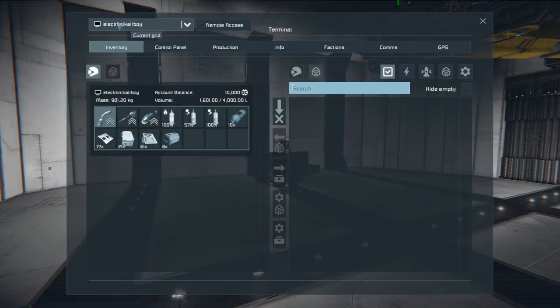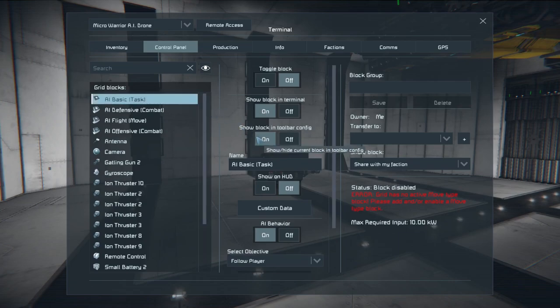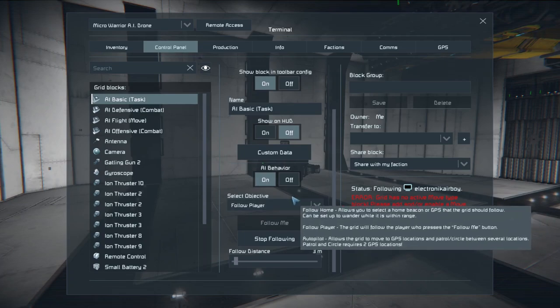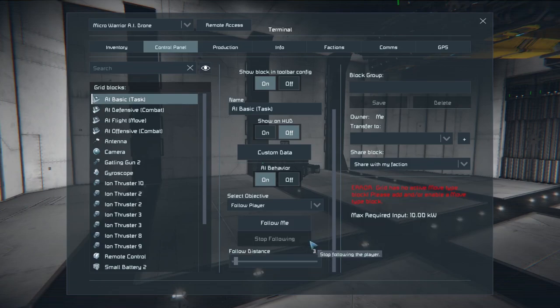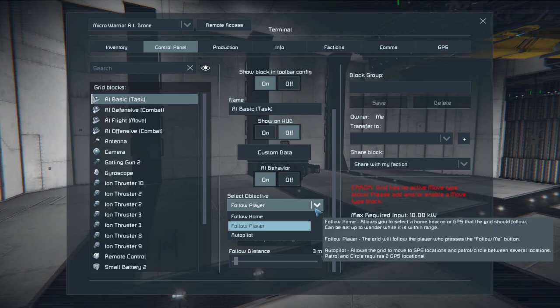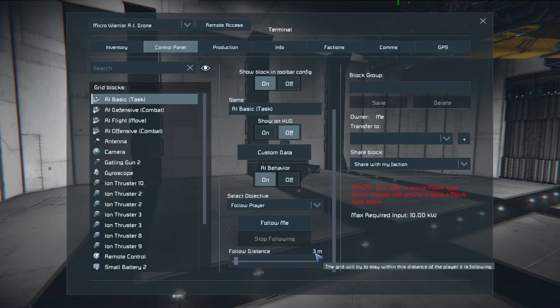Just remote access again, go to its terminal, and then the AI basic task. This one also has an error because it says there's no move block on since we turned it off earlier, so we turn this block on. Make sure your AI behavior is on, and then your following distance — it says three meters, which I adjusted earlier depending on what you're trying to follow. You have follow home, follow player, or autopilot. Follow home lets you designate a specific spot. For now we'll just leave it as follow player and I'll go over the rest later on.